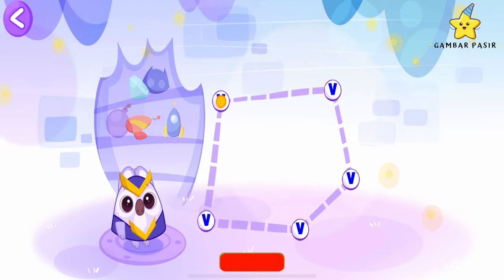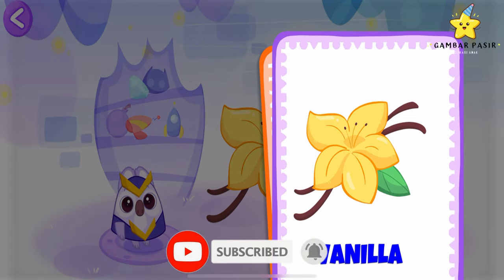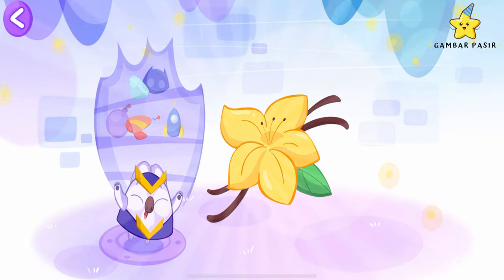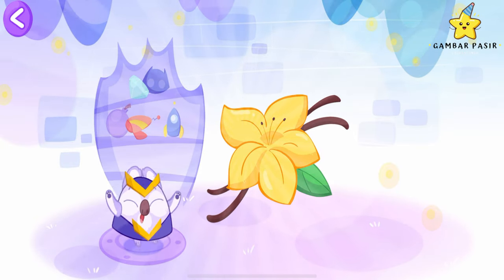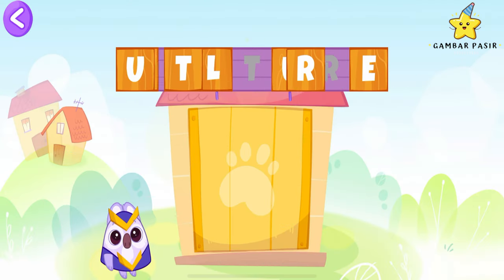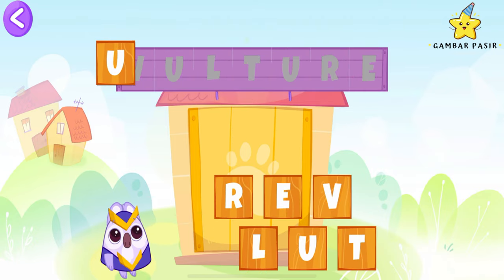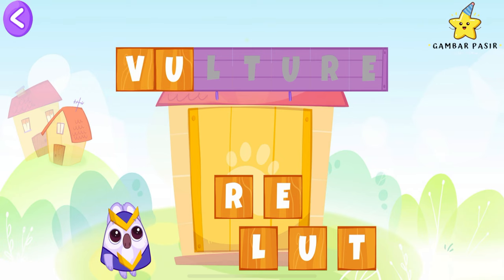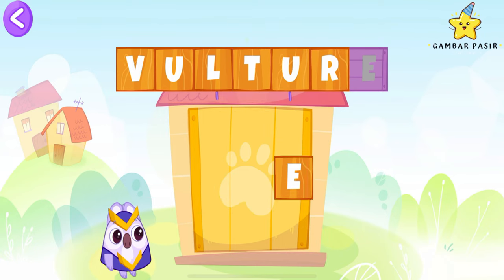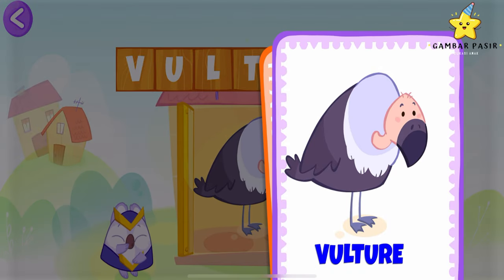Connect the dots — you'll find the secret object. V as in vanilla. Put the scattered letters in the right order to find out the word. V is for VULTURE!